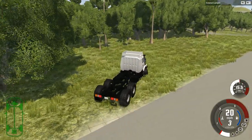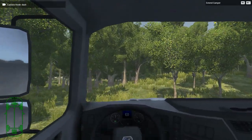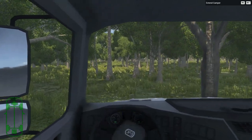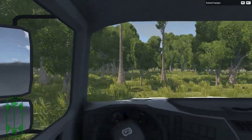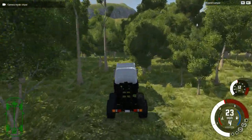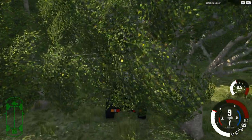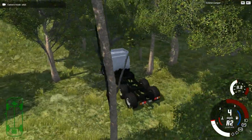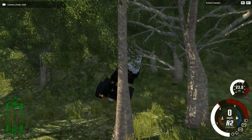I want to drive around the hill to find the other side, but the trees are pretty dense. With this wide, long vehicle, finding a path through is not easy — especially with the outside camera. If we're in a tight area you can only see so much; you can't really see the vehicle or what's in front of you, so you just have to spin the camera around. That's why you want to use the interior camera in situations like that.